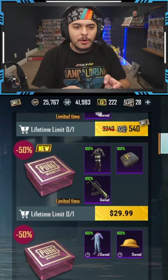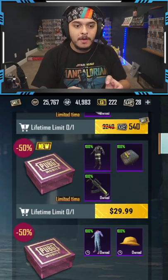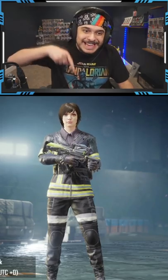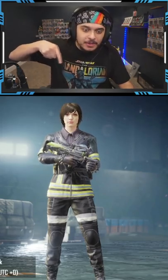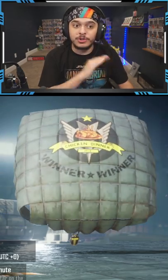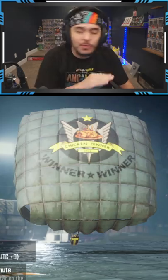But $30 for a terrible skin — let me show you. $30 for this terrible set, it looks horrible, and a random parachute. Like $30. Do not buy this. Do not.